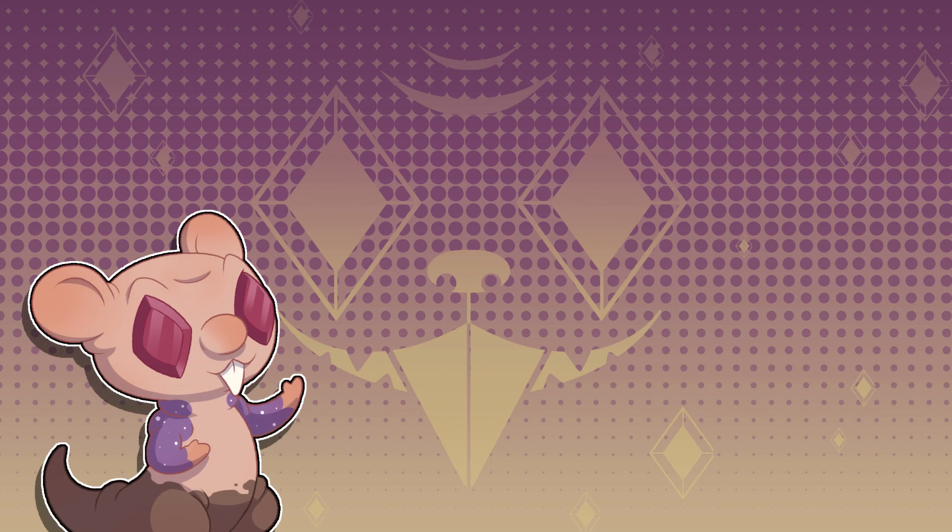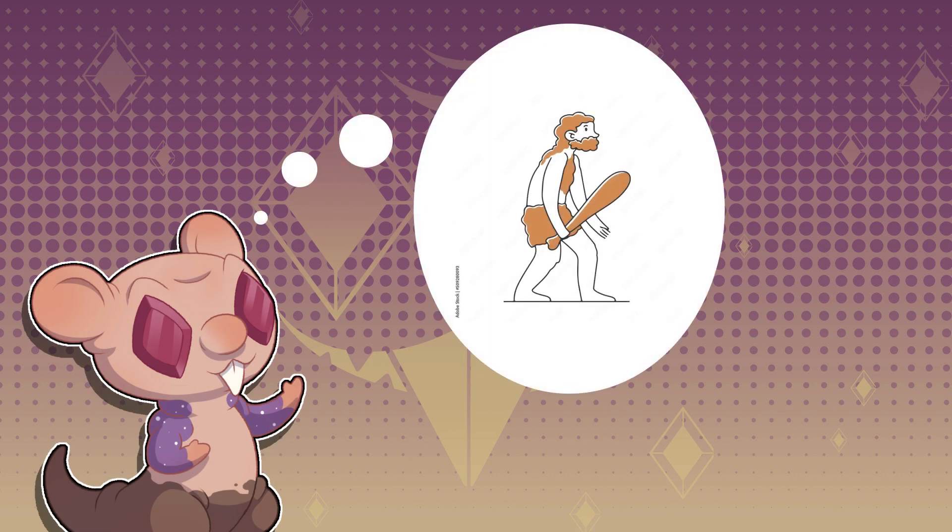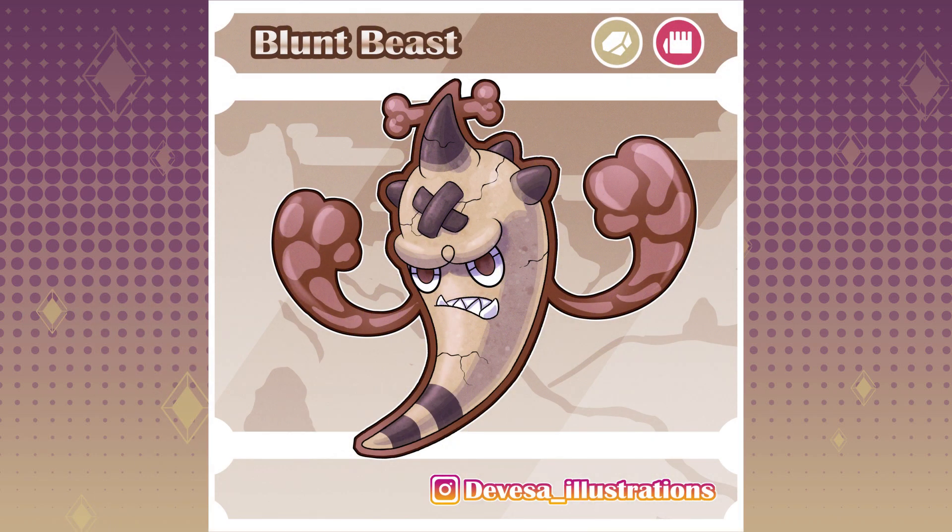For the next forms I started thinking in stereotypical caveman items, and the most obvious one is the club that they always carry around to bonk you on the head. Meet Blunt Beast. Its typing would be rock and fighting. In this form it seems to take joy in leaving people unconscious by bashing their heads with its body and just leaving them there.